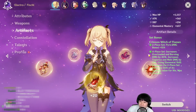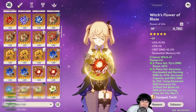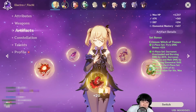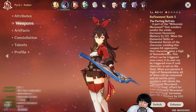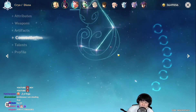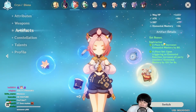I'm using the Stringless and four-piece Crimson Witch of Flames. My sand piece, goblet, and circlet all use EM mastery main stats. Amber is using the Elegy of the End so that she can give 200 EM, and Diona C6 so that I can transfer 200 EM as well.